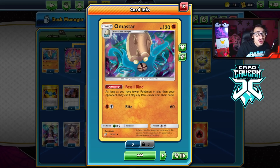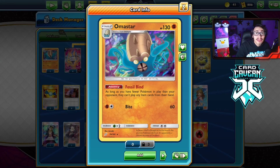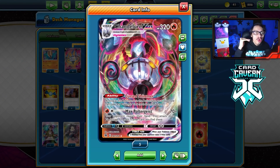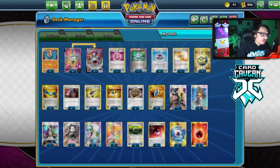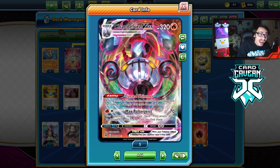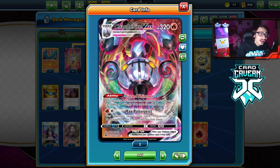Amistar states that as long as you have fewer Pokemon in play than your opponent, your opponent cannot play items. Under item lock, those items sit clogged in their hand, meaning Chandelure can do more damage with Max Poltergeist - 70 damage for each trainer in your opponent's hand. With all those items clogged up, that's just more damage. In expanded, even just four trainers is 280 damage, which KOs a lot of tag team Pokemon.